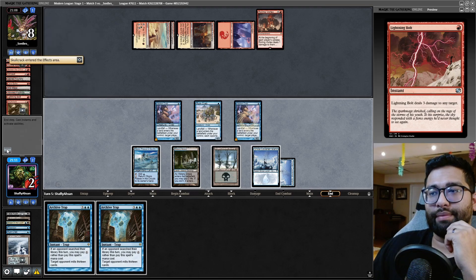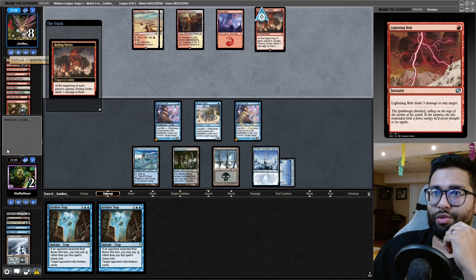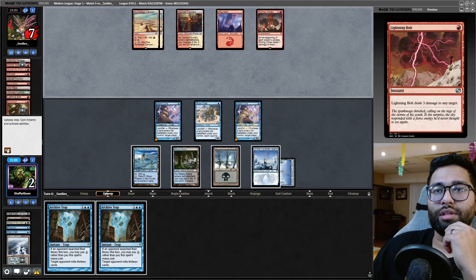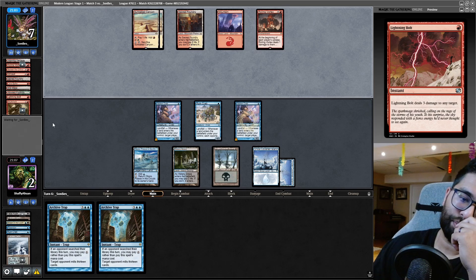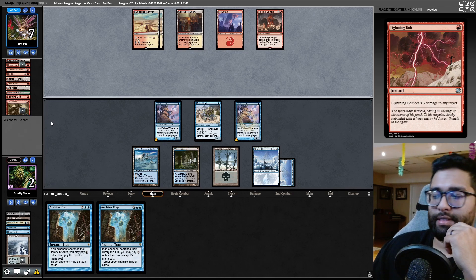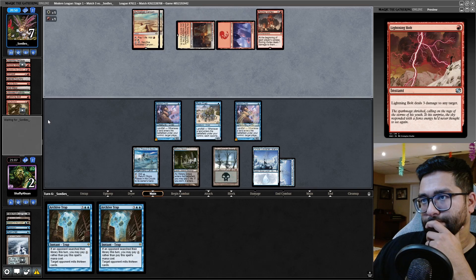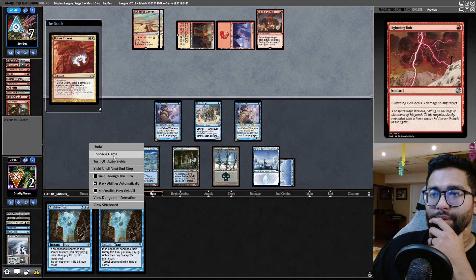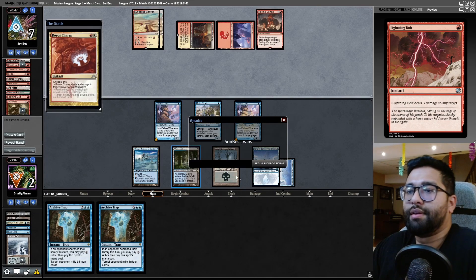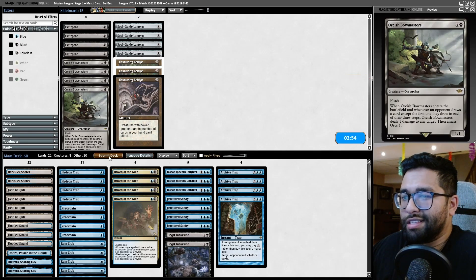Skullcrack for 3. I'm at 1. This is the Roiling Vortex. I'm at 1. They managed to play their spells and we didn't find the spells we wanted.